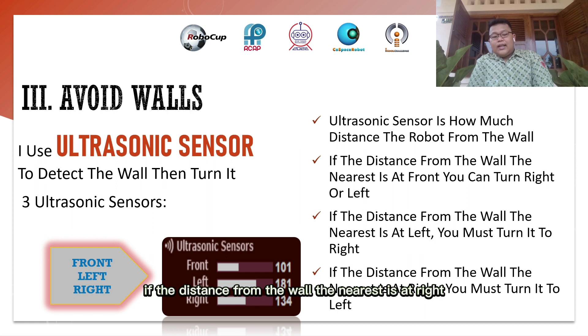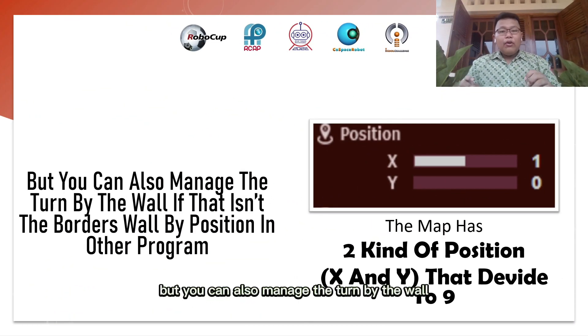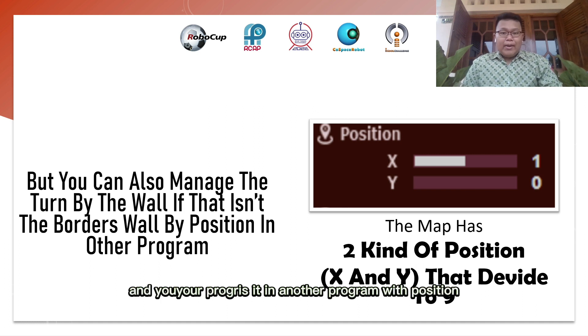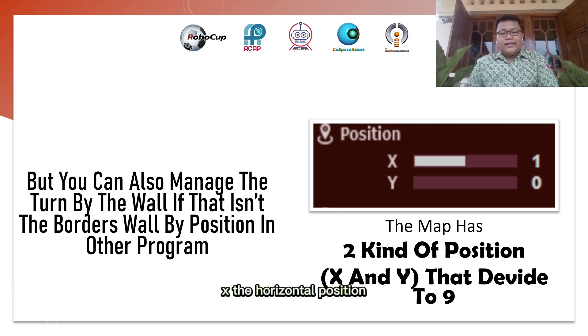If the nearest wall is at the right, you must turn left. You can also manage the turning using walls that aren't the border walls, and program it in another program with position. The map has X and Y position coordinates — X is the horizontal position and Y is the vertical position, defined up to 2.